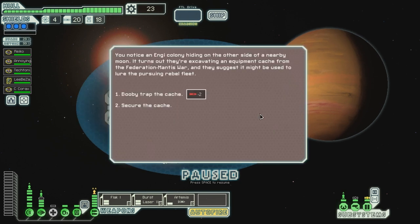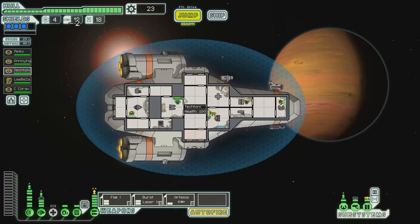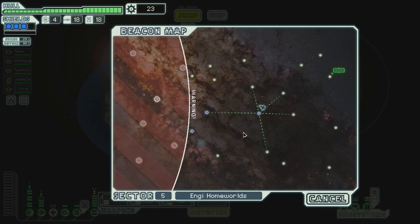You notice an NG colony hiding on the other side of a nearby moon. It turns out they're excavating an equipment cache from the Federation Mantis War, and they suggest it might be used to lure the pursuing rebel fleet. Booby-trap the cache. You transfer down some missiles — missile warheads — and the NG rigged them to blow before setting a distress signal to attract the fleet's attention. Fleet delayed by two jumps. That's pretty good. Gives us more time to explore this place.